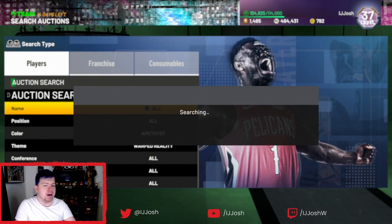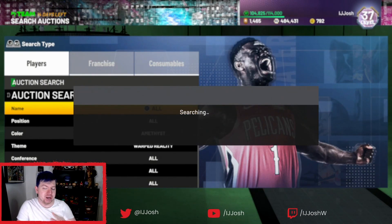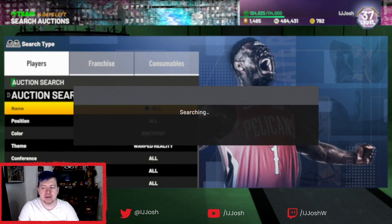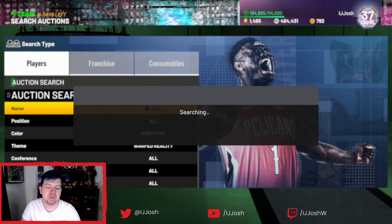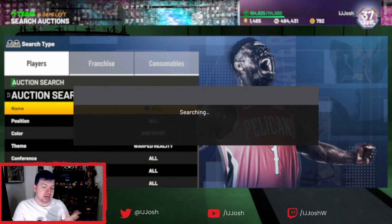Basically, you're just going to sit and spam that refresh. When this video comes out, just double-check the price first — always double-check a price before going into a snipe filter. Then you're just going to wait for any cards to pop up. Because these cards are guaranteed in the new Warp Reality set, you do find a lot of them appearing.